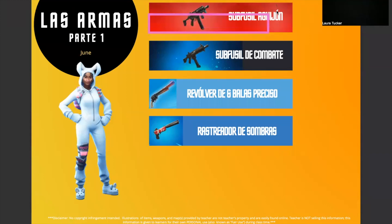So we're going to start with Subfusil Agihon — this is our Stinger SMG. Subfusil Agihon. There are lots of types of SMGs. You can just say Subfusil in general; that's fine if you're struggling to remember two words together. Subfusil de Combate — it's like a Combat SMG.